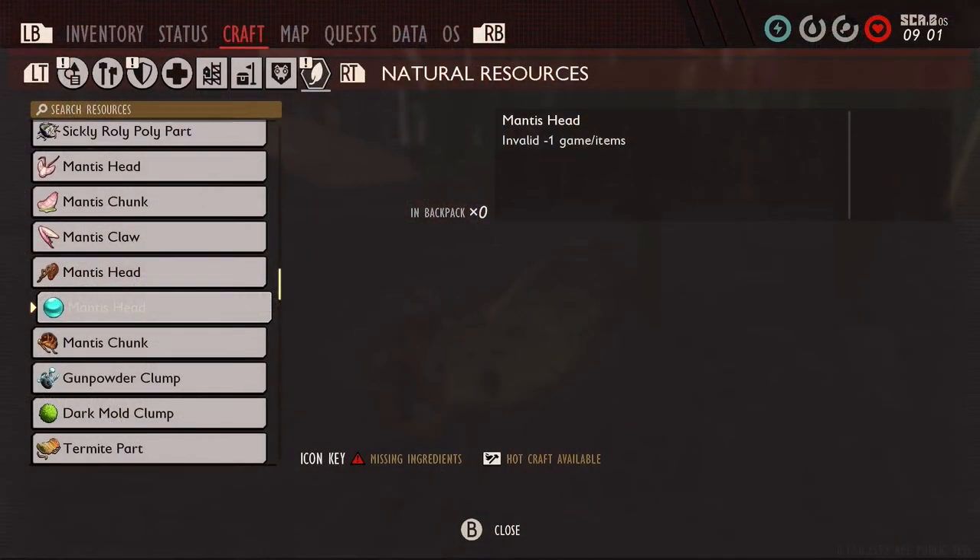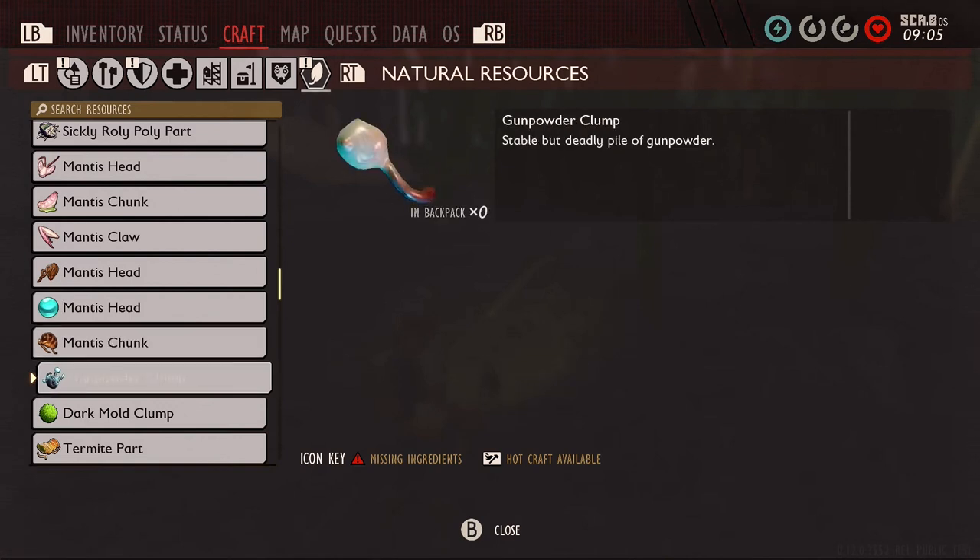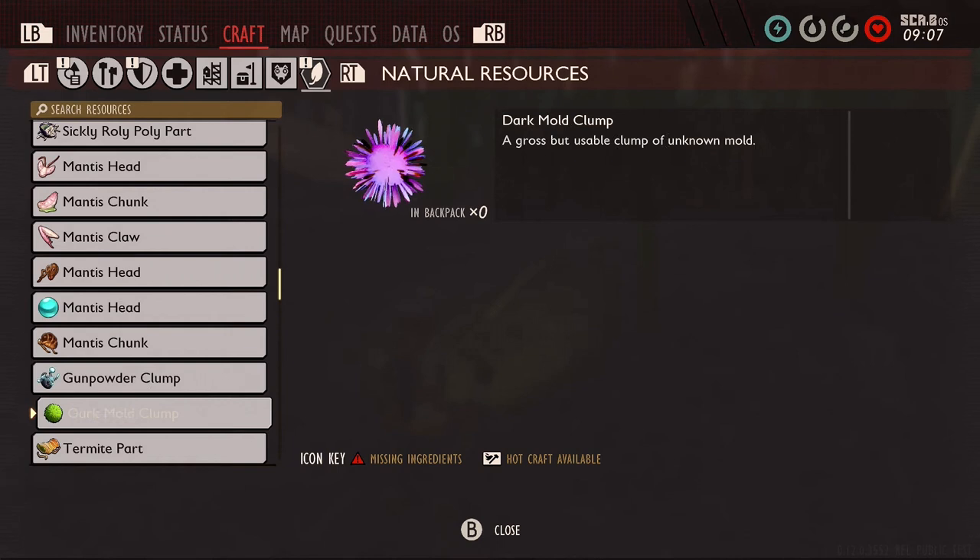Clearly I think we're going to get gunpowder clumps and dark mould clumps and that's going to be part of 1.0. They're there in the game from the most recent leaks — obviously it's going to be something that we're going to be crafting to maybe break through to something, or maybe even part of upgrading our weapons and armours to the ultimate form. Definitely for me part of the undershed area.